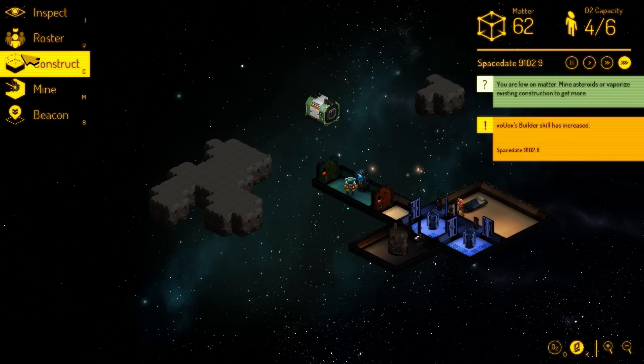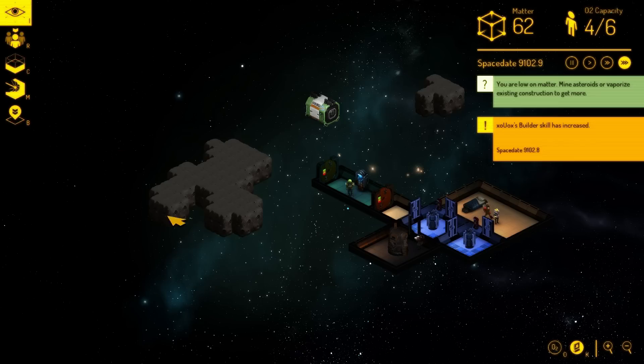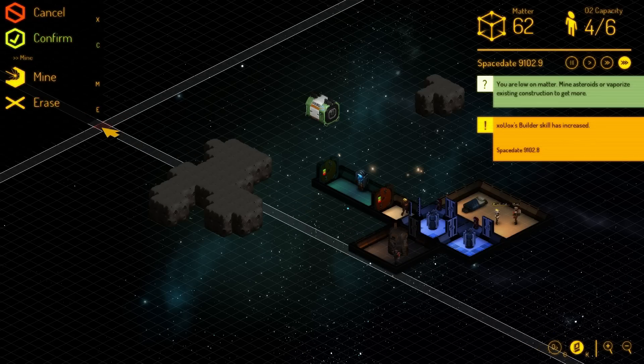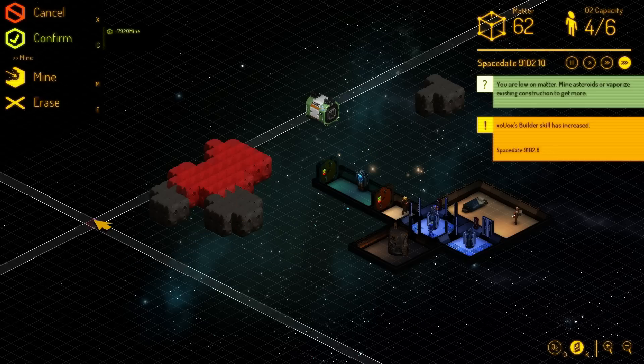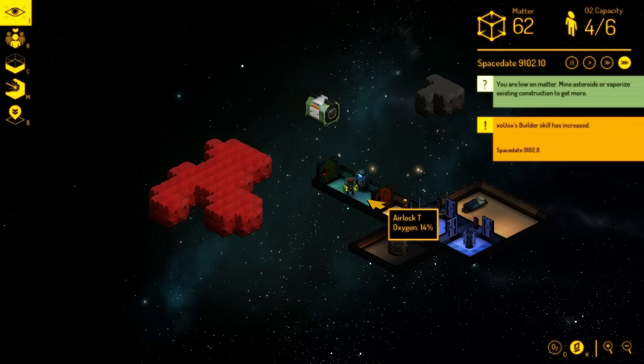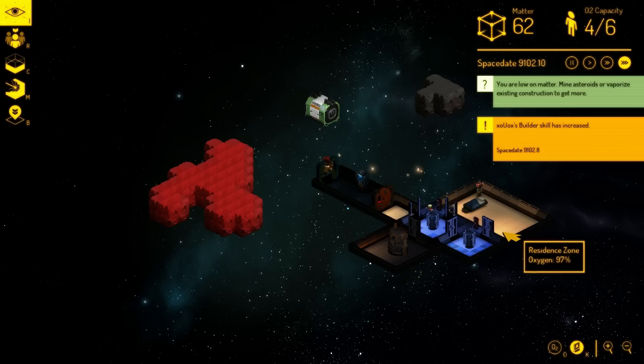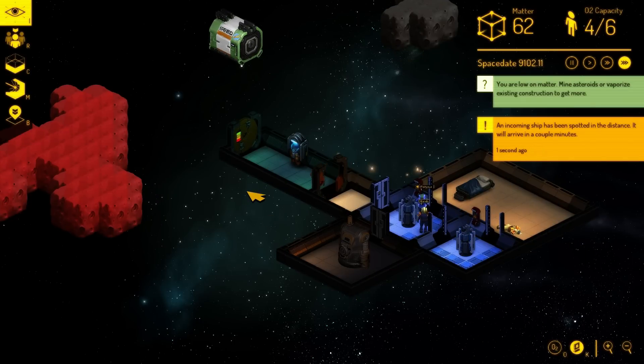Now we need to make a miner, which will get us more resources. We'll keep the two builders. So now we got this hunk of material that we can turn into minerals, and he will go in and out of this airlock in his mining gear — that reminds me of Alien — and bring it to the refinery to turn it into matter that we can use to make beds.